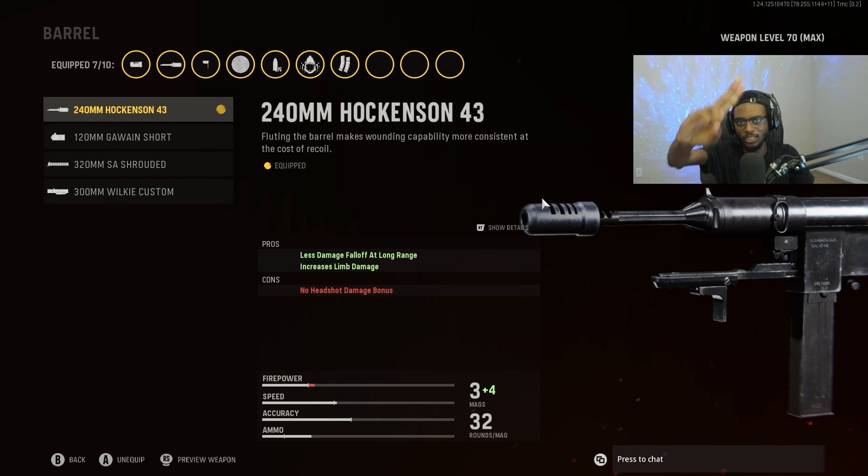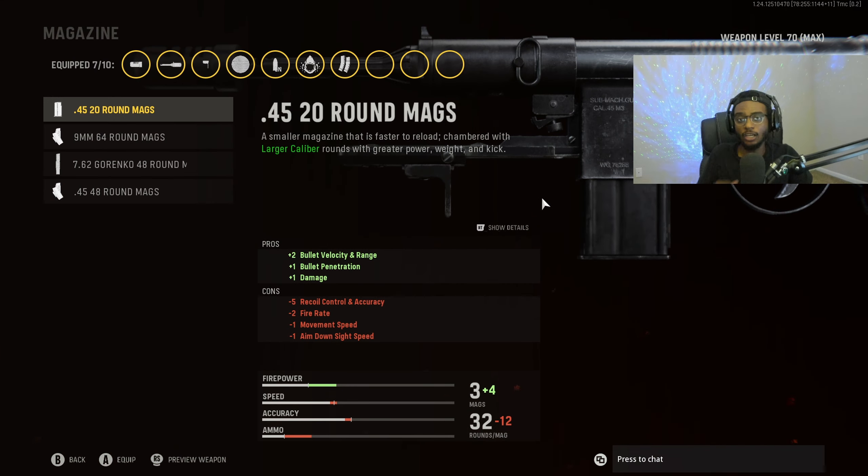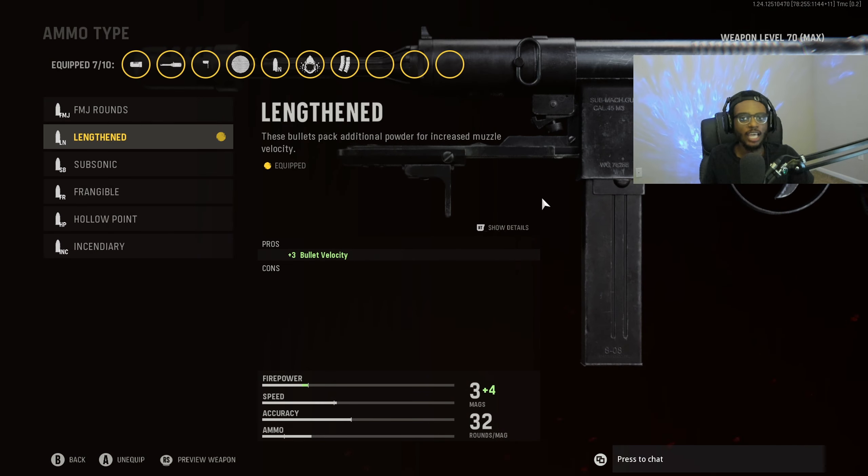We're going to keep it true to the Grease Gun, because in Call of Duty World War II, this weapon was a slow-firing, hard-hitting submachine gun that did not move. For the underbarrel, we're going to rock the M1941 Handstop to bump up that recoil control as well as accuracy, making this weapon incredibly easy to use at those longer ranges.